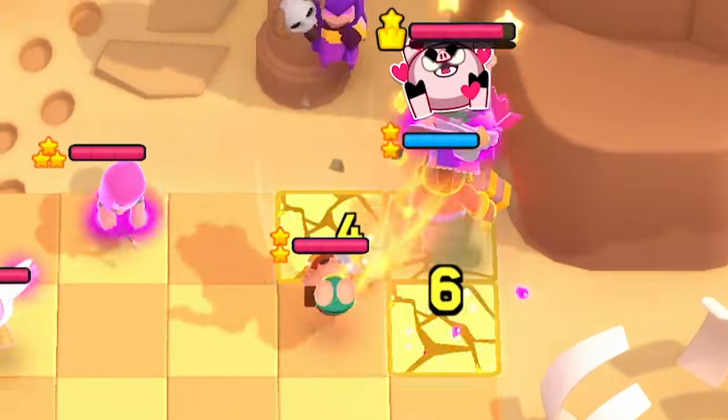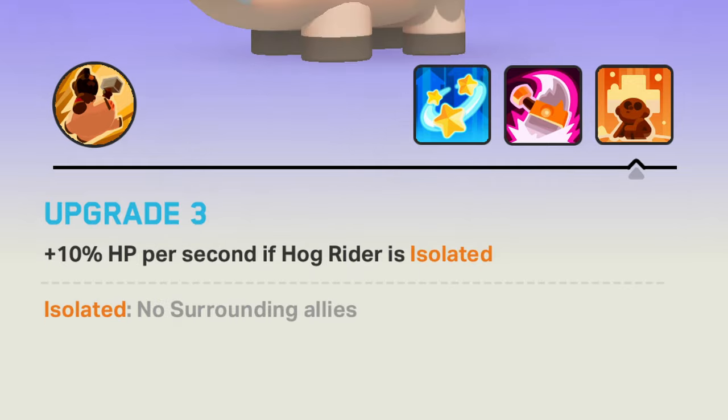Hog Rider is one of the most versatile minis in Clash Mini, but only if you know how to fully utilize his abilities and synergies.